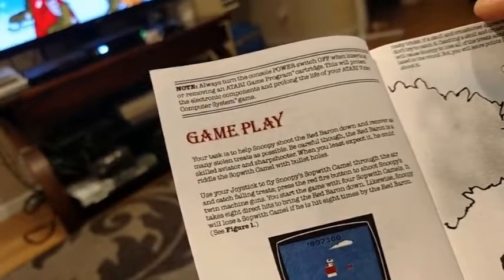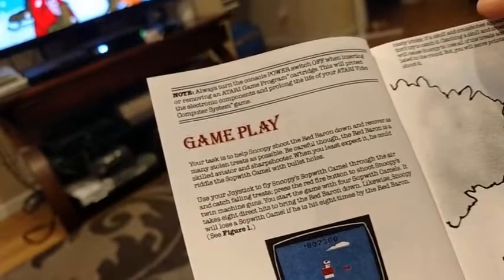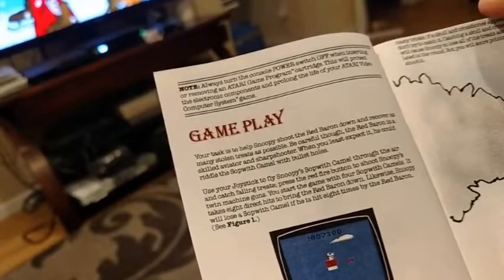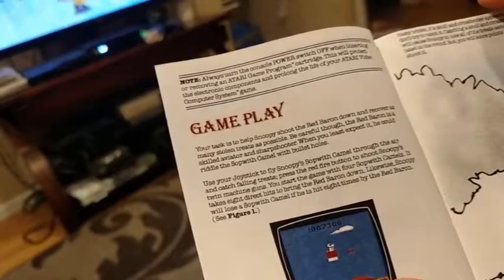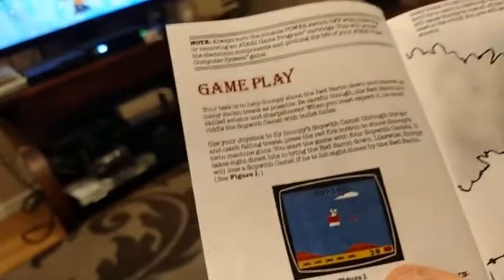Use your joystick to fly Snoopy's Sopwith Camel through the air and catch falling treats. Press the red fire button to shoot Snoopy's twin machine guns. You start the game with four Sopwith Camels. It takes eight direct hits to bring the Red Baron down. Likewise, Snoopy will lose a Sopwith Camel if he gets hit eight times by the Red Baron. See figure one.